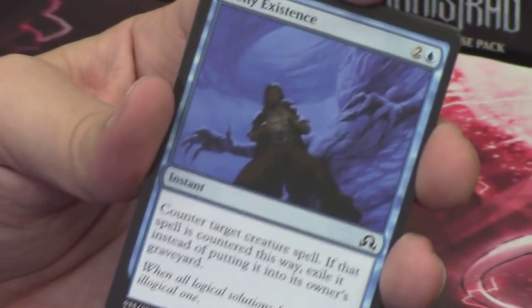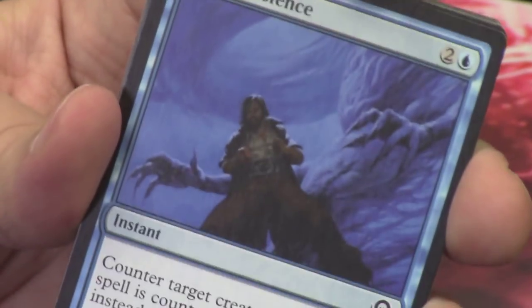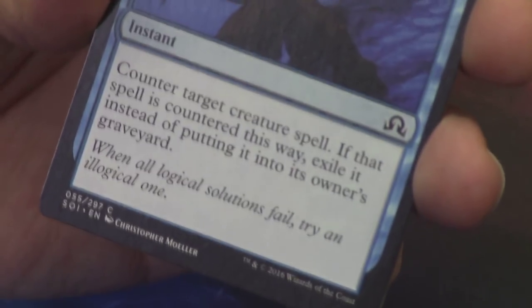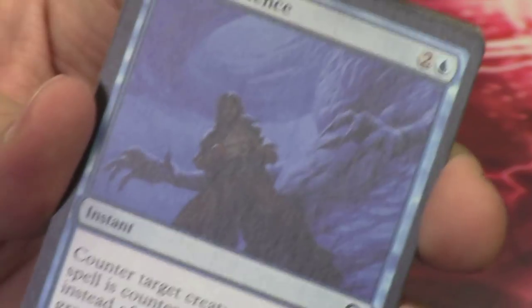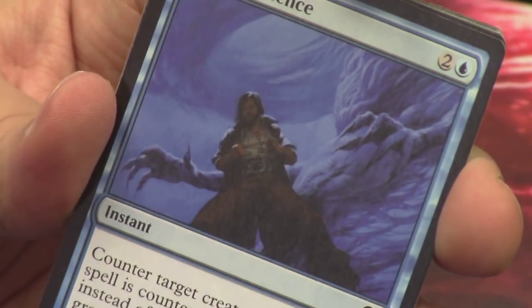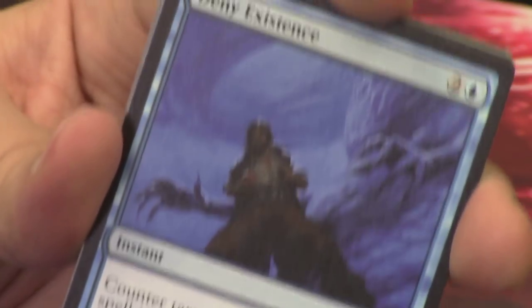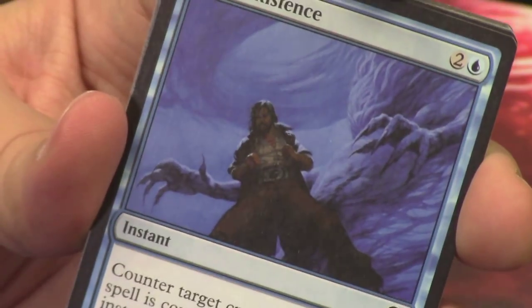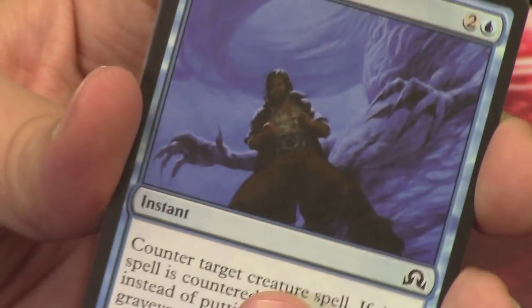Expose Evil. Deny Existence — look at the art on this card. This is a new common for us. It's got what looks like a tornado that has hands or something. It says 'when all logical solutions fail, try an illogical one.' Super weird art, but I love it — it's maddening, it's madness, it's counterspells. It looks really cool.